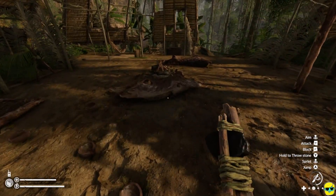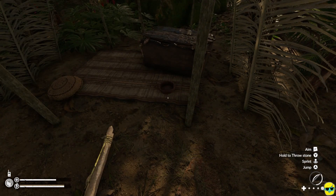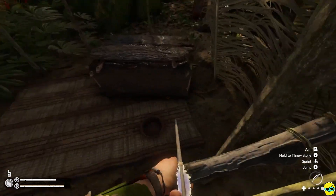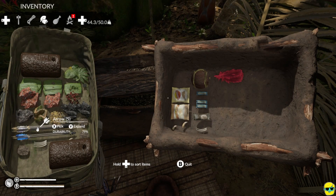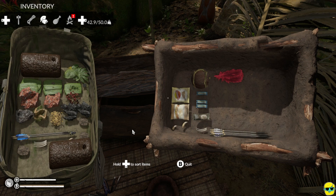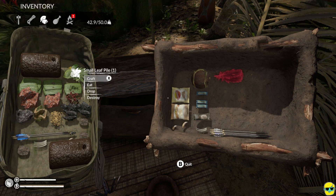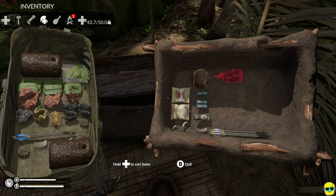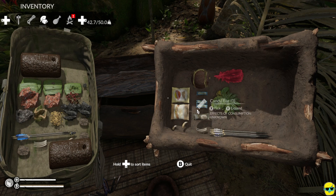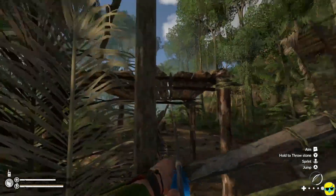Beautiful. I'm going to go to my bow, go to the storage box, and take all of these regular arrows and put them away. I'm going to use metal arrows when I can. I'll just move these over here for now. I don't think I need all of this metal. Eventually — perfect.